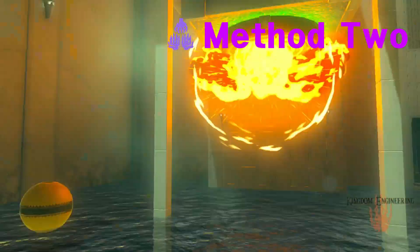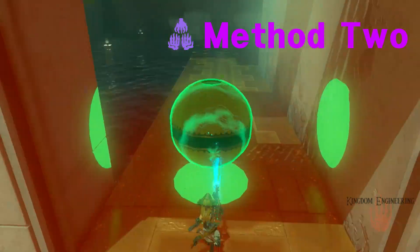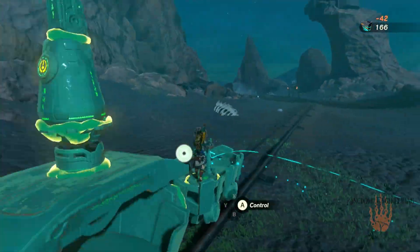For Method 2, you have to have auto-build, but all you have to do is grab the orb, carry it into the next room, minding the enemy, fuse it, and now you can spawn it with auto-build. Now, with that out of the way, let's assemble some contraptions.